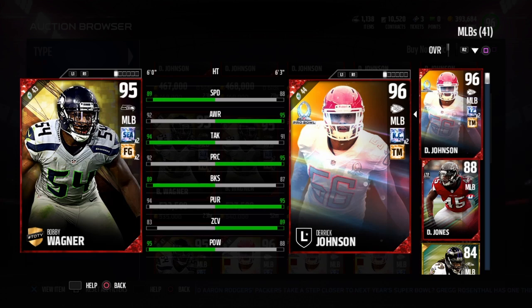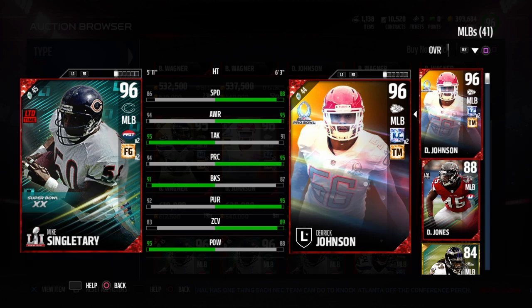That's gonna wrap this up. Right now he goes for around 500,000 coins — half a million — and he's definitely a great player, but right now he's definitely a luxury player. If you got the coins and don't care, go for it, he's gonna perform. But if you're on a budget, go with someone like Urlacher, who's about half the price.